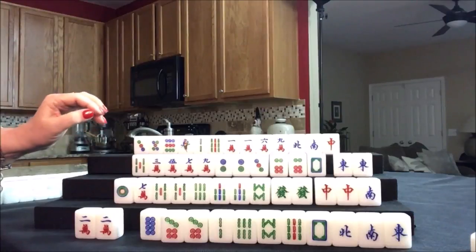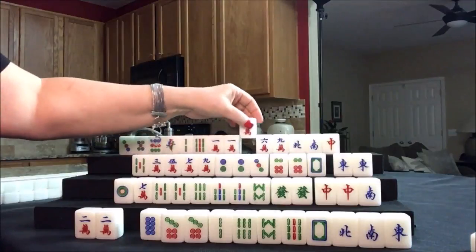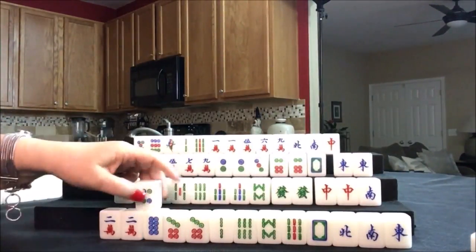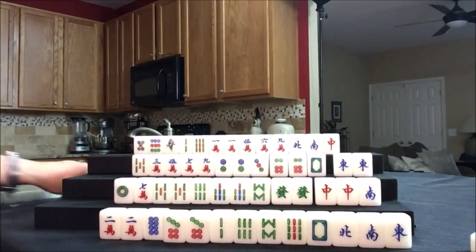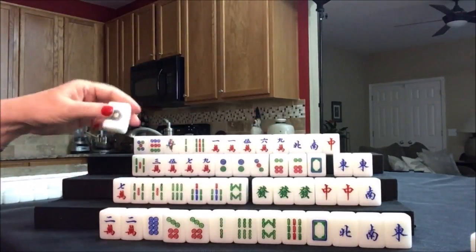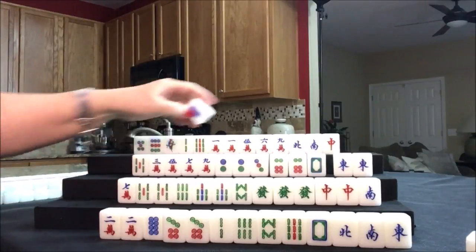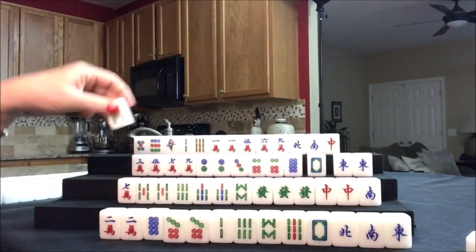North draws a five crack. Let's discard the three dot and draw for East - four dot, discard. Drawing for South - green dragon, Pung, but that's concealed, we can keep it a secret. One dot and draw for West - eight dot. That's looking better for half flush, let's get rid of this five bam. Now we can draw for South - let's Pung it. South is going to Pung and we'll discard seven crack.